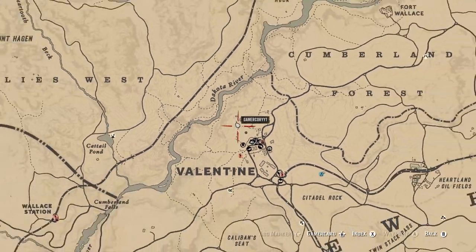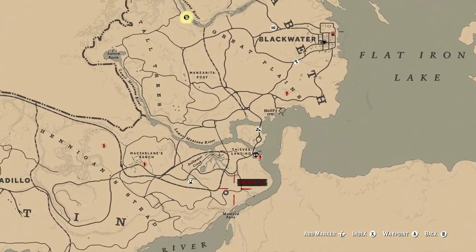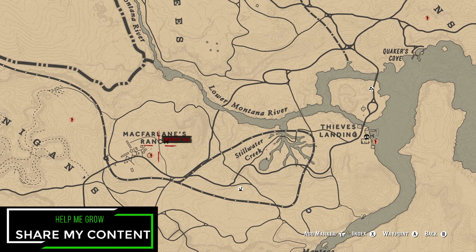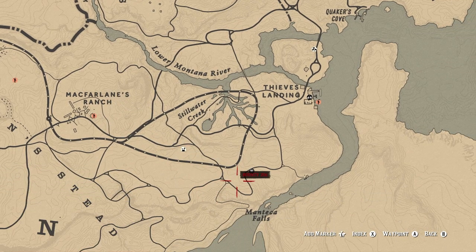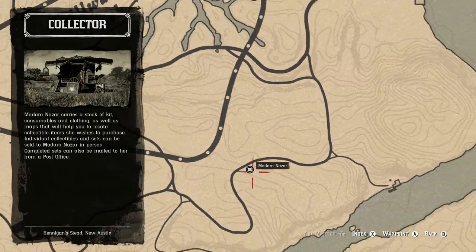Madame Nazar's location is south of Blackwater at Montica Falls. Your fast travel destination of choice will be McFarland's Ranch — just go ahead and make your way almost straight east and you'll be able to find her at this location.